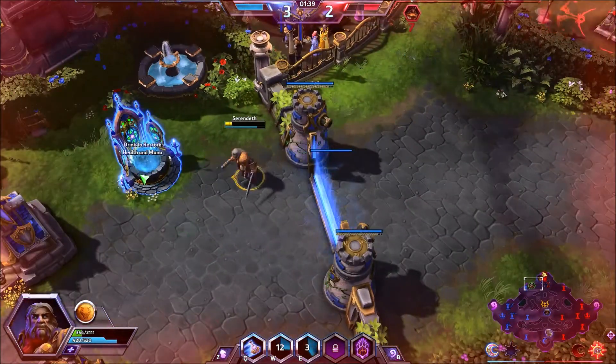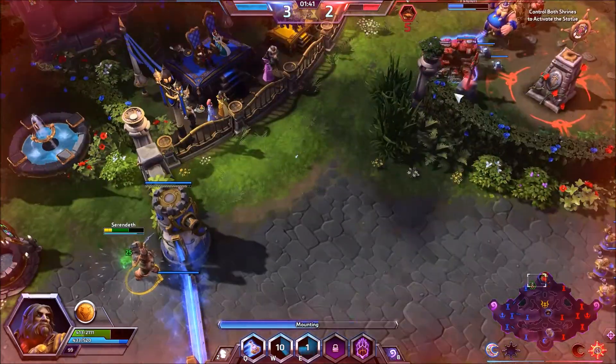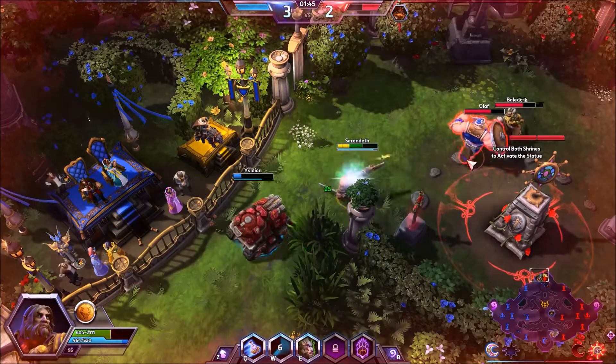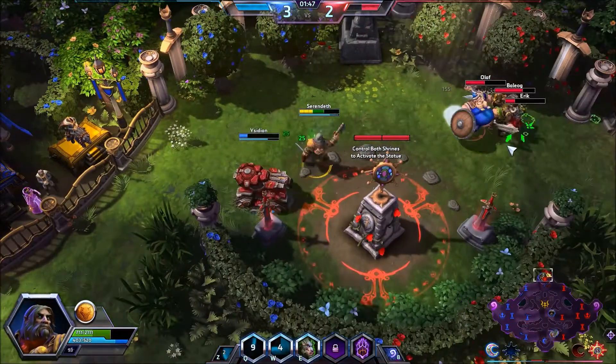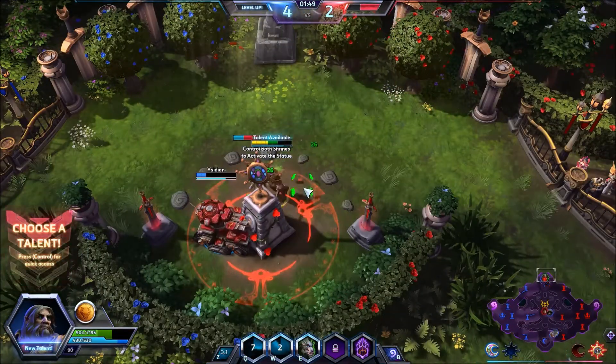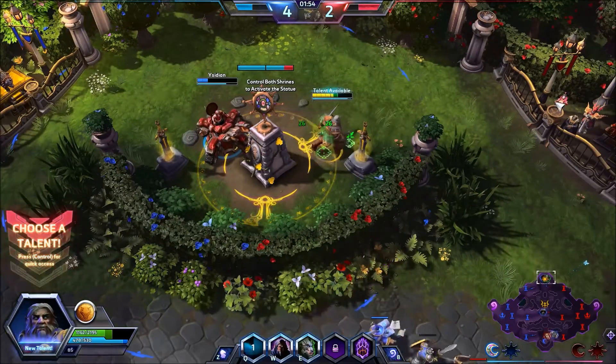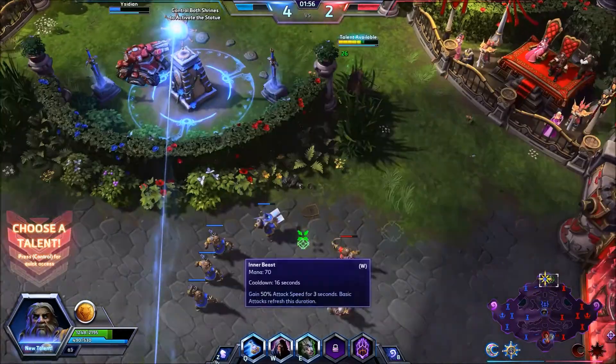You see me use my E right there. In our human form, it's called Dark Flight — it allows us to jump in at the enemy and deal some damage to them, and turn us into a worgen. When we are in our worgen form, it's called Disengage, and allows us to get out of the action.